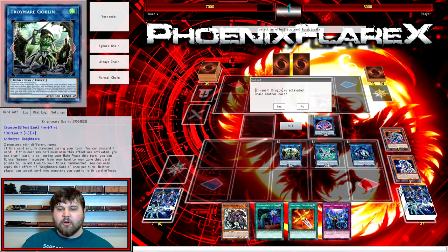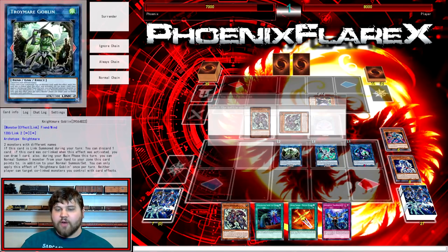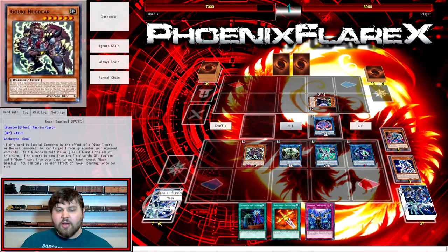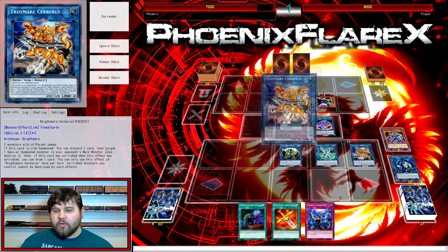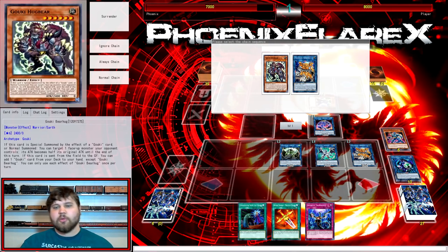Sorry, European players — you'll be able to do this combo on around June 17th or whenever that Structure Deck comes out. So from here, make Link Karibo, which triggers Firewall to Special Summon from hand. You're going to special summon Bear Hug from hand. Since we have an Iblee on our opponent's field and we're working on the right-hand side, we are going to use Bear Hug and Link Karibo to go into Nightmare Cerberus.